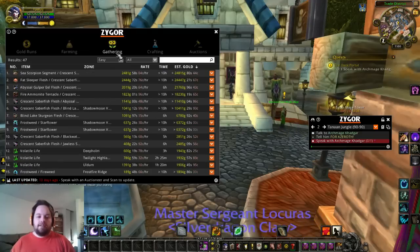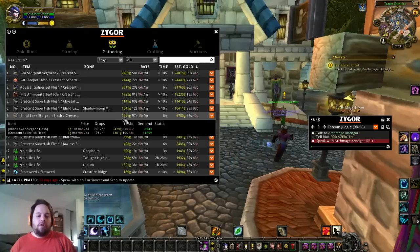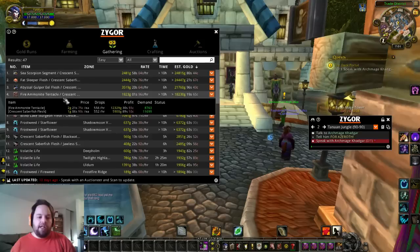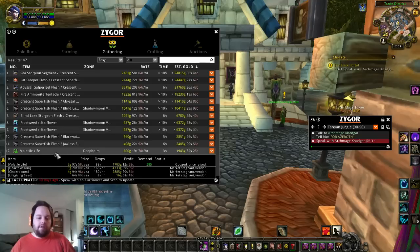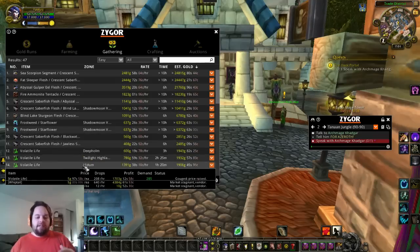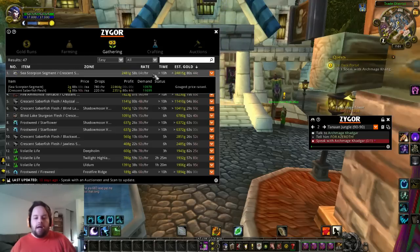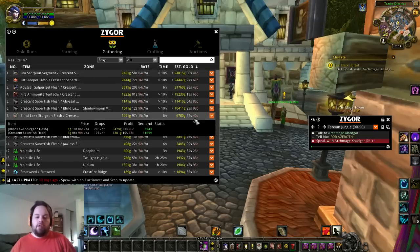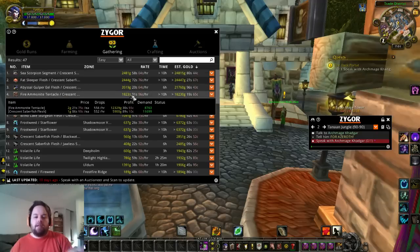Next section is going to be gathering. Gathering is collecting reagents for crafting — so like sea scorpion which is fishing, frost weed which is for herbalism skill, volatile life, same thing herbalism, alchemy. Again, it's the same layout as farming: how much it will net you per hour, and if you spent ten hours doing it, how much you would make. Basically the same thing as farming except you're not killing mobs, you're just going and collecting things.